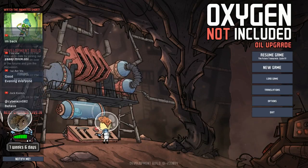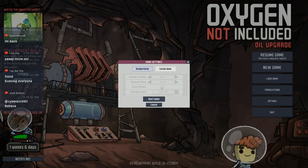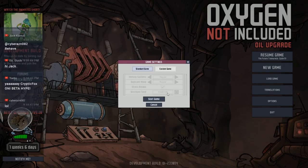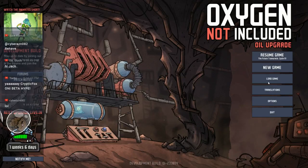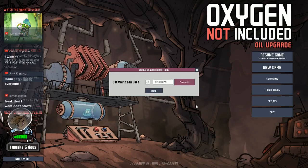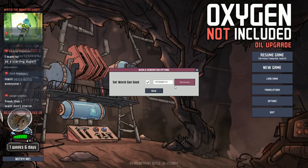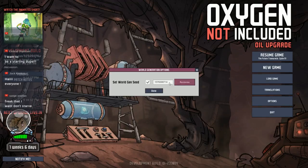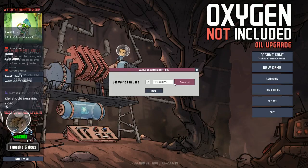I'm going in mostly blind — I know a little bit about it but haven't tested anything yet, so it'll be fun to play around and see what we can do. I'm going with a standard game. I want to set up the world generation key, so we'll randomize one and set this as my seed. If you're interested in playing the same world and have Oxygen Not Included, you can use this key to generate the exact same world. If I die horribly, maybe you'll succeed where I didn't.